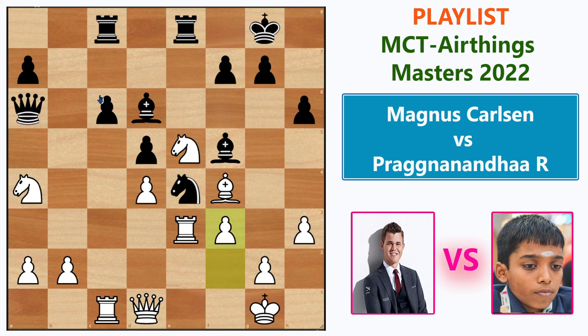Magnus got annoyed by this centralized knight and played f3 — that's not the right way to play the position. It creates a lot of weaknesses around the king, a hole around the black king, which will have more impact later. Knight g5 follows, playing on important squares on the kingside.